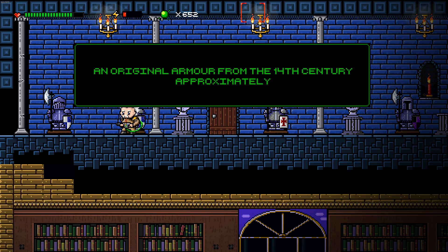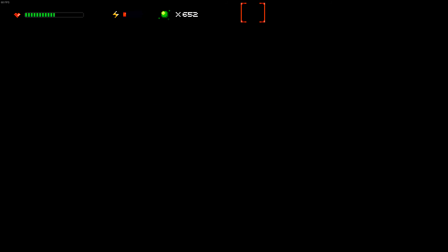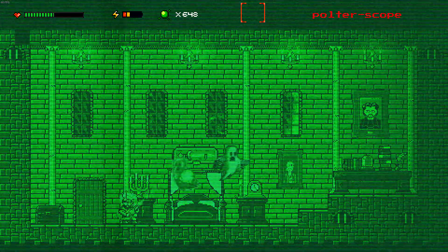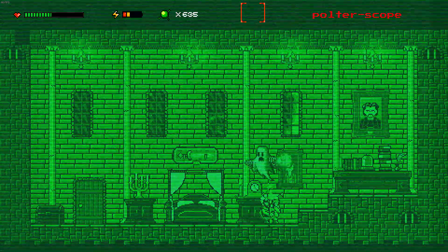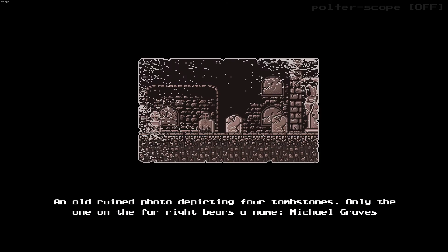An original armor from the 14th century, approximately. There's a ghost. A desk with many personal items — you find a curious photo. Treasure Hunter achievement unlocked! An old ruined photo depicting four tombstones.